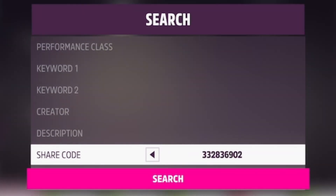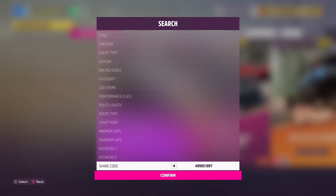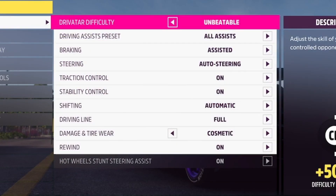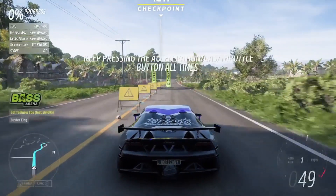You guys can use the tune shown on screen. Once that's all taken care of, go to Event Lab, then Event Blueprints, and enter the share code shown on screen. Start the event, then go into difficulty and settings and copy the settings shown on screen.